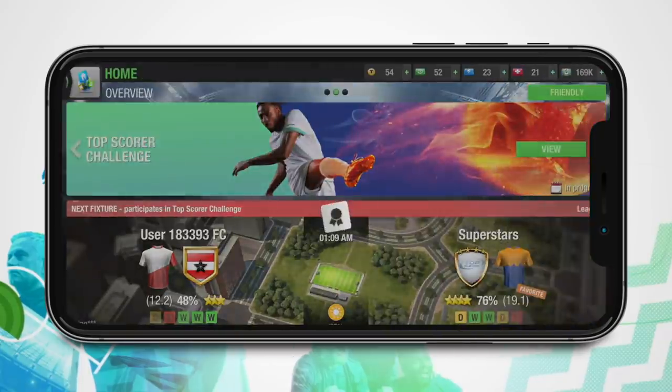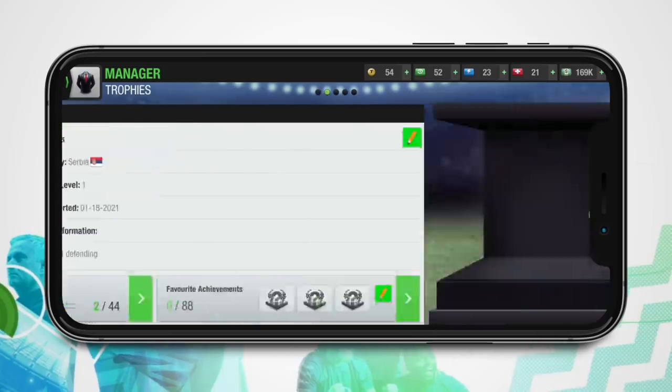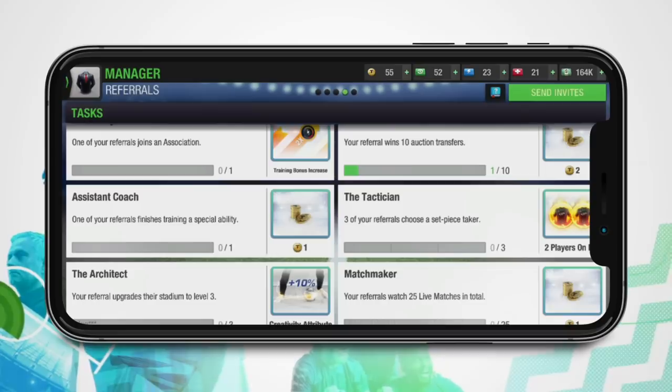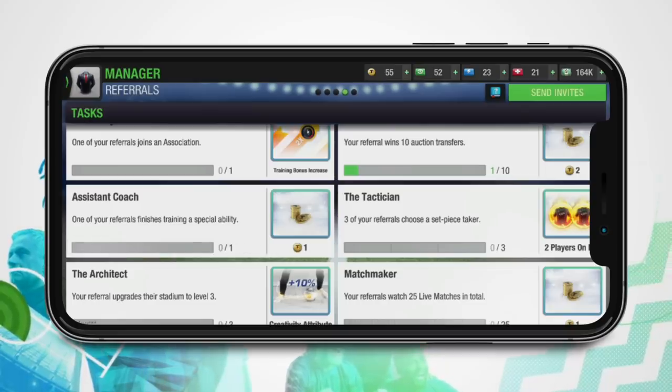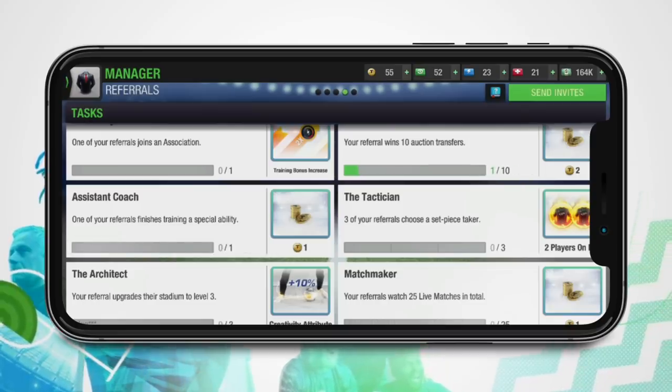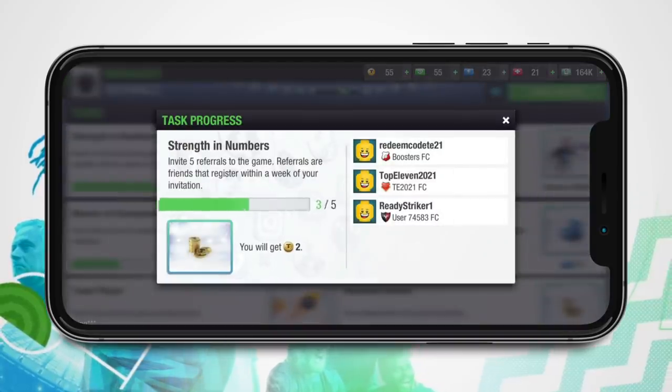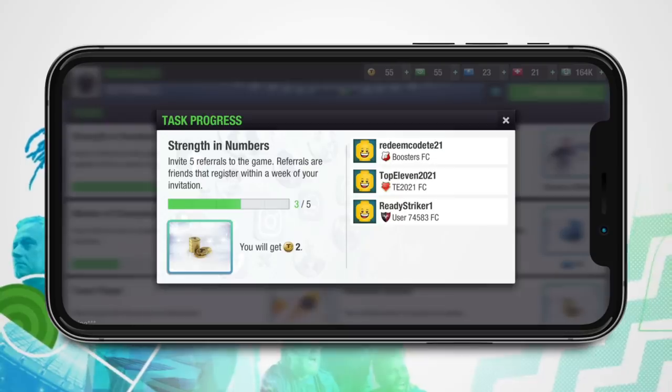Now the fun begins. Everything you need to know about referrals is located in the manager referral section. Check out the description of available tasks and their rewards, and where you stand for each task, all in one place. Tap on a task for more info and rewards and the progress of each of your referrals for the given task.